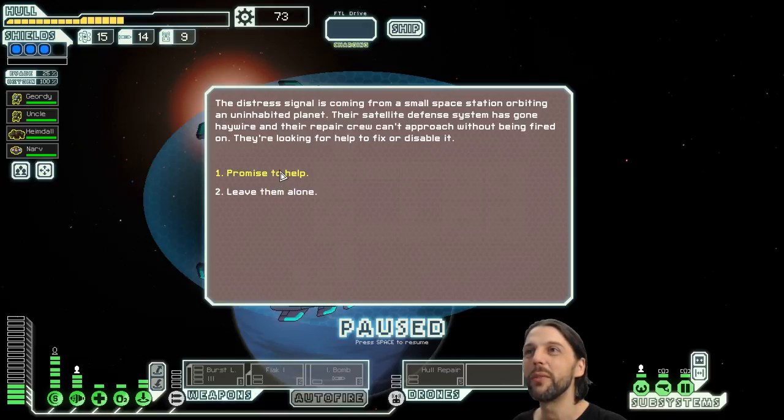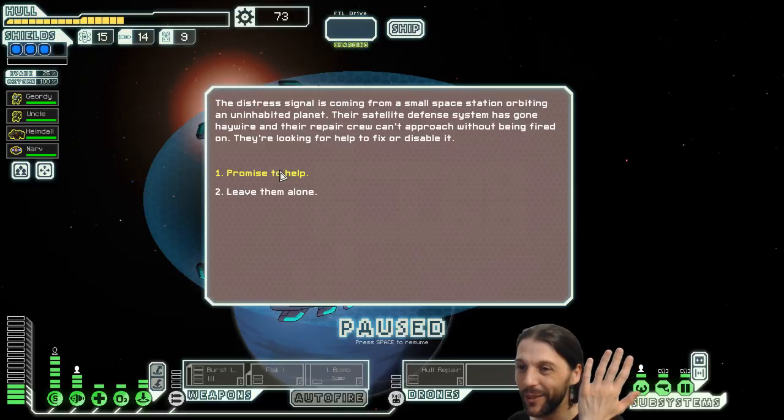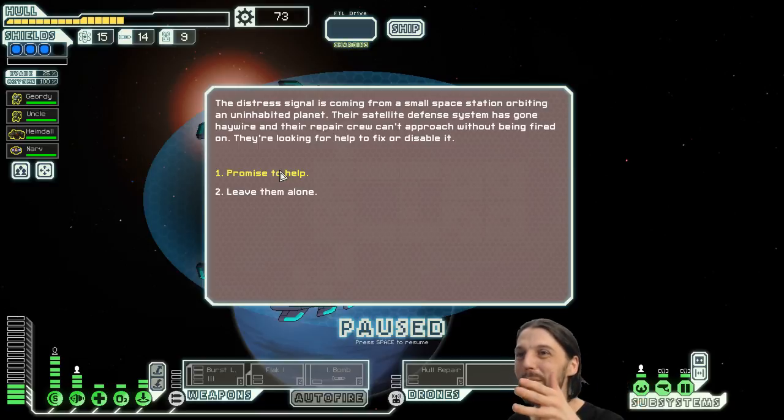The distress signal is coming from a small space station orbiting an uninhabited planet. Their satellite defense system has gone haywire and their repair crew can't approach without being fired upon. They're looking for help to fix or disable it. We don't have an Engi, we don't have cloaking. We don't have an ion weapon — we have an ion bomb. Maybe that counts, let's find out. Promise to help.